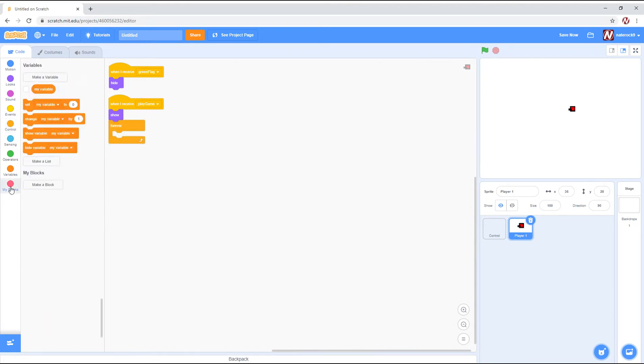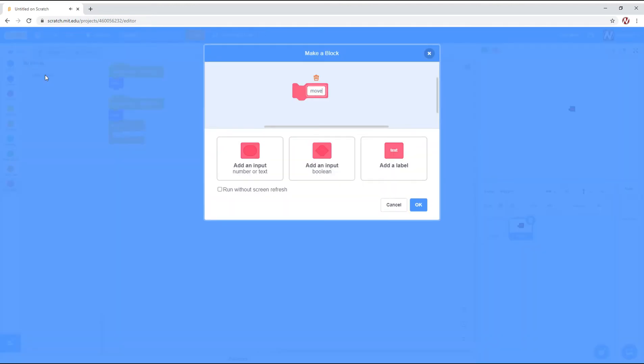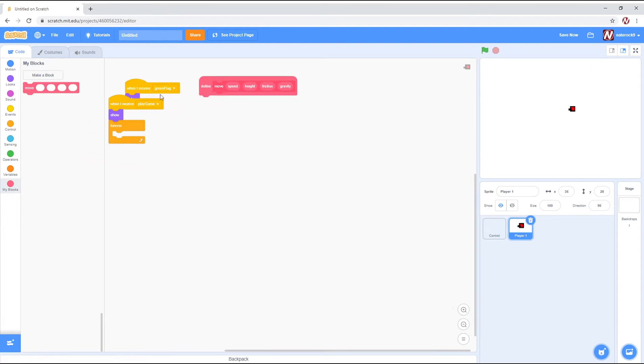We're going to do forever, then make a block called 'move'. We're going to add parameters: speed, height, friction, and gravity. Click 'run without screen refresh' and click okay. Now we'll set speed to 2.5, height to 12, friction to 0.7, and gravity to negative 1.